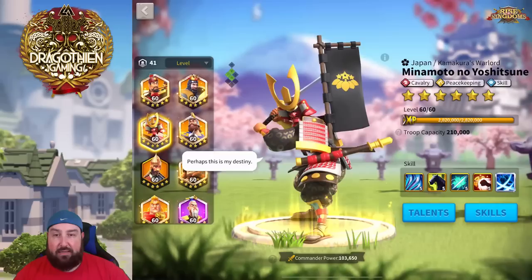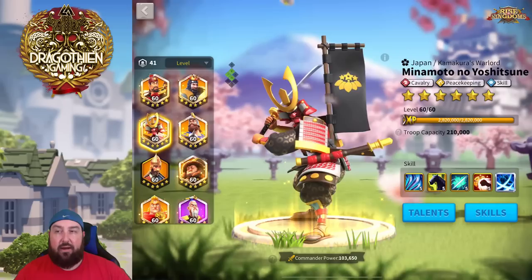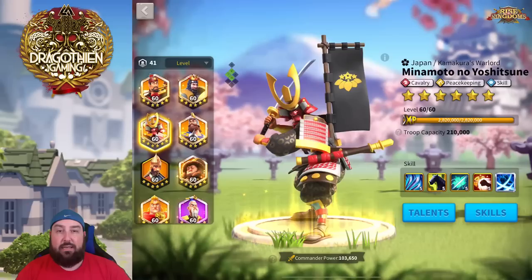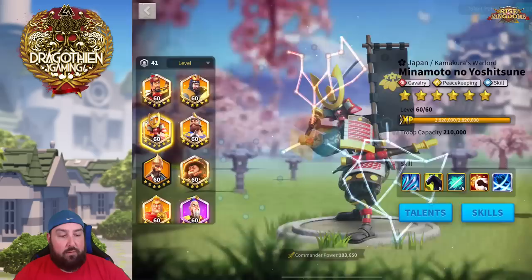Those are the skills — some of the best in the game. He's a commander that's been around since launch and has not worn off. This is not a commander where you start off and he's the best thing out there and then a couple months later you've outgrown him. Minamoto is standing the test of time, and I don't see a point anytime soon where he won't still be usable, especially with those skills in your arsenal.